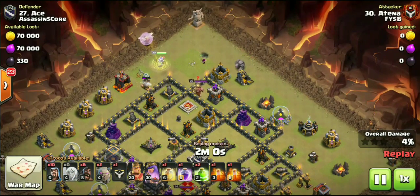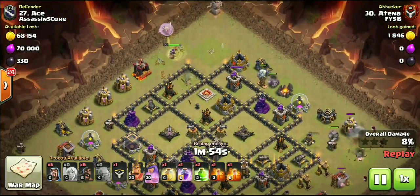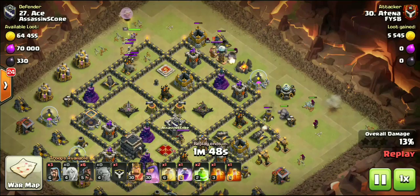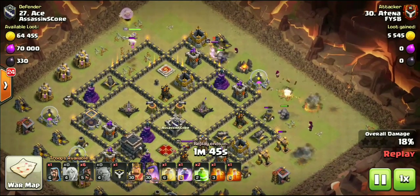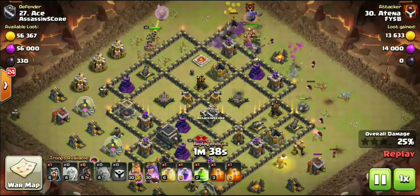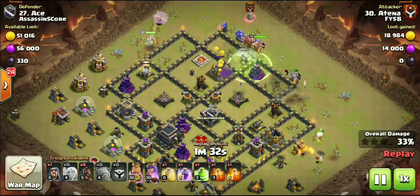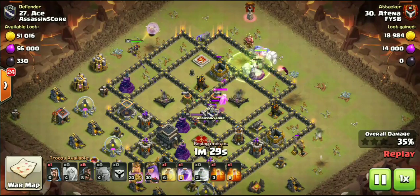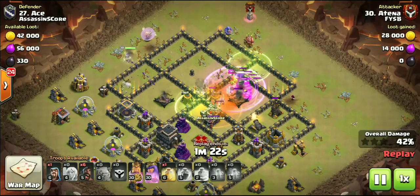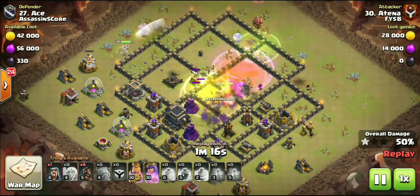Kill Squad's killing it right now at Town Hall 9. You can see Queen is starting over here at 11 o'clock where she is going to path down, taking out all of these defenses. We're using three Golems on this entry. If you look down at the troop bar, only bringing six Hogs to this attack — clearly all of the spells are going to be used on this Kill Squad. Once the funnel gets set, Atena drops down a Jump Spell, and we have one more Jump Spell to push all these troops into the back end. Similar to a Queen Walk at Town Hall 10, this Queen taking out all the defenses right from over the wall, and all of the defenses inside and just outside the core are getting taken out by this Kill Squad.